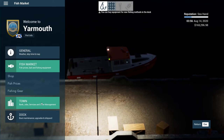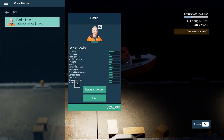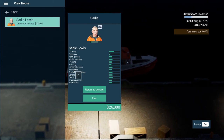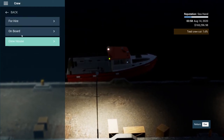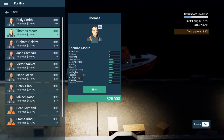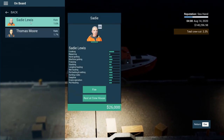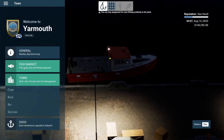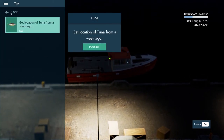We want to hire crew — let's go to the crew house for net hauling. I like that it shows a visual over here for net hauling. We'll hire someone with net hauling skill — this one has a 10 for 25. We'll hire them. Now we have both guys on board. Let's see if there are any tips on where we should be net fishing.